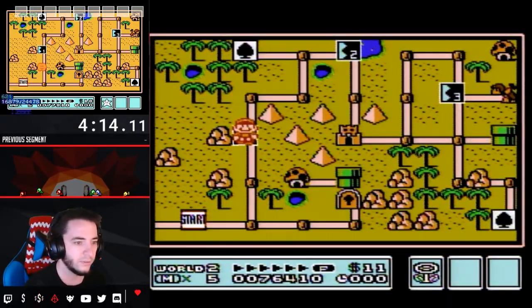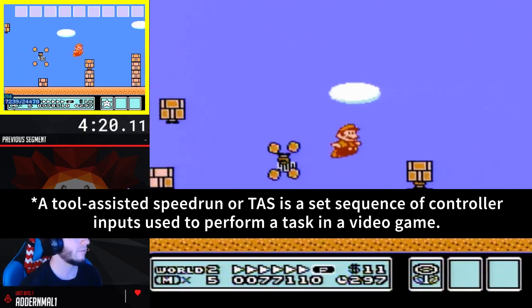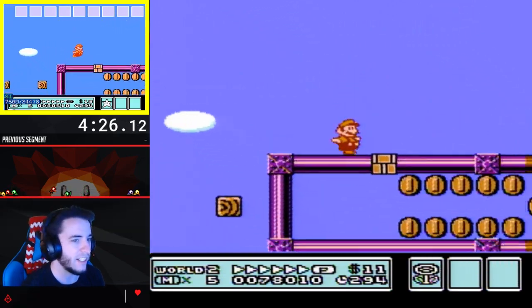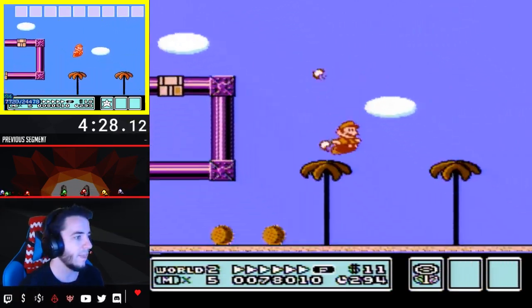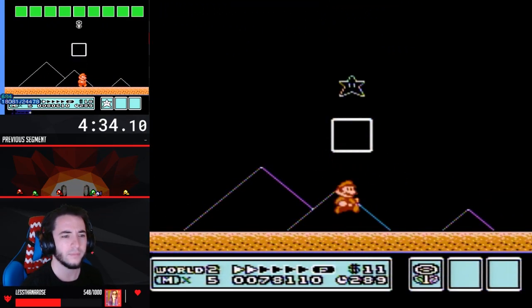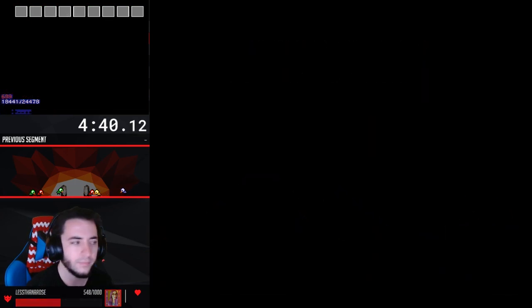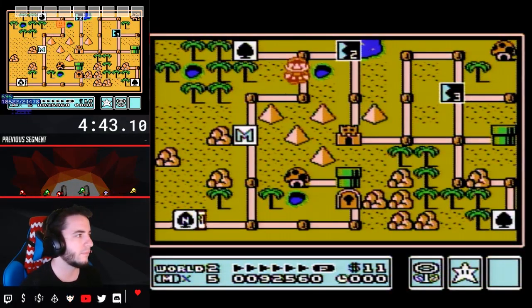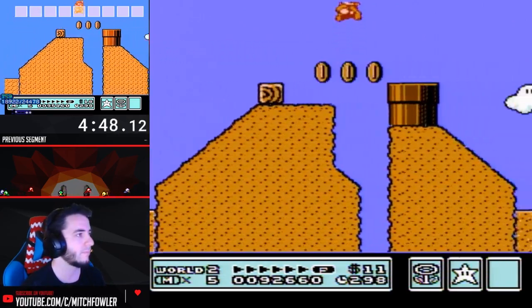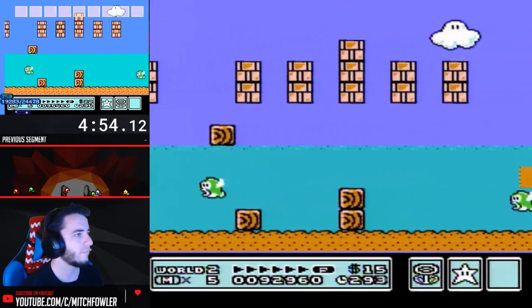When I was thinking about that, I realized: what if I created a tool-assisted speedrun that was slower than me so I could keep up with it, but manipulated when I grabbed the card in 2-1, 2-2, and 2 Fortress to give me the movements I want? It turned out that other than powering on the system on the same frame, it didn't matter what I did in World 1. I just had to create a TAS that got early Hammer that was slower than me so I could stay ahead of it, and then once I get to 2-1, 2-2, and 2-4, I'd be able to hit the card on the same frame and that would give me the movement.